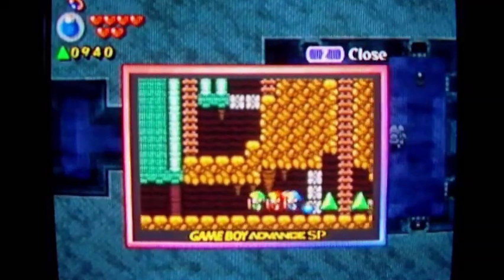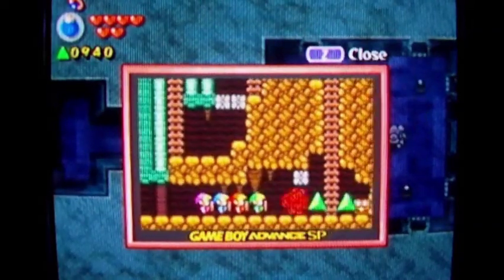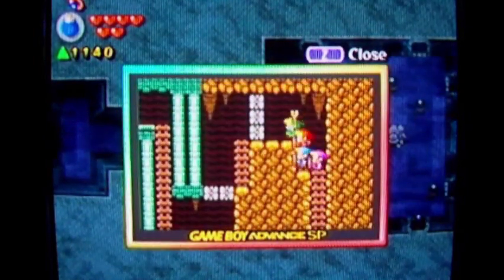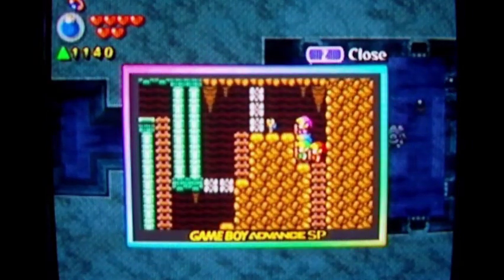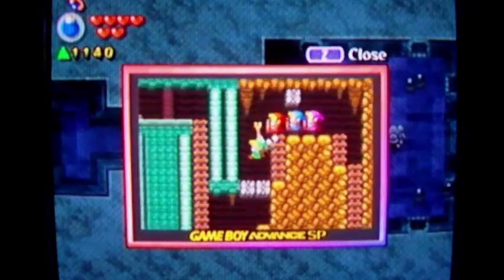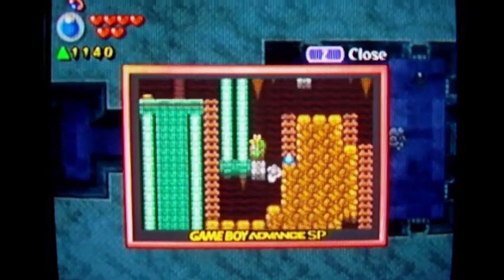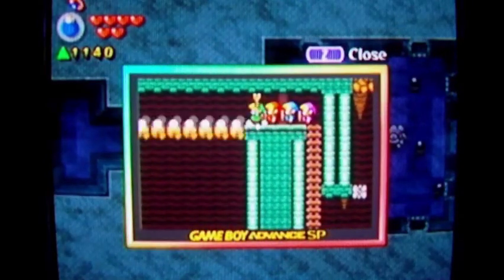There are bombs here, but you need bombs to get in, so that's a bit odd. I guess you could lose your bombs by going back to another room and coming back here without any, getting yourself trapped. Anyway, let's go up and hopefully this will be a bridge — there we go!